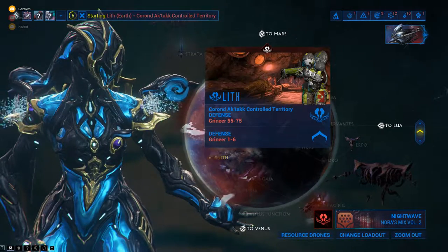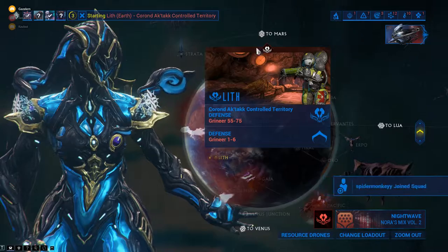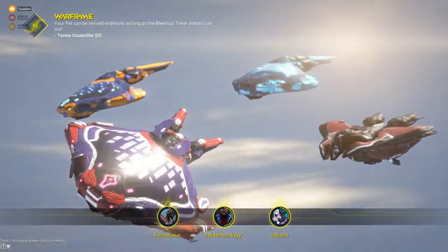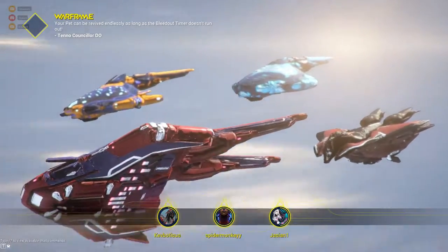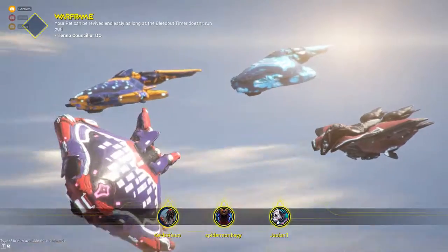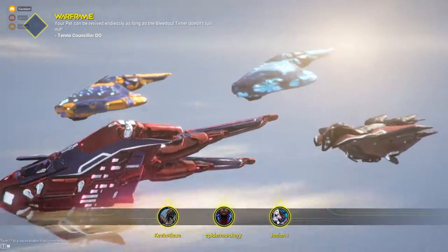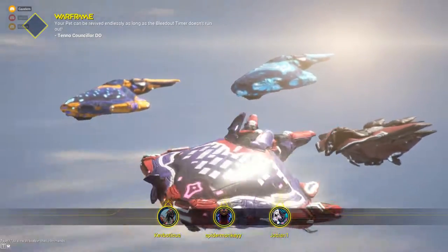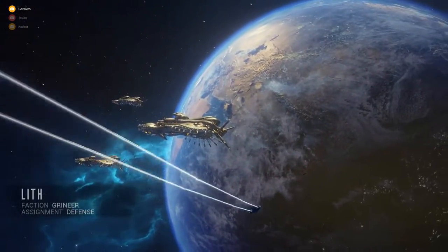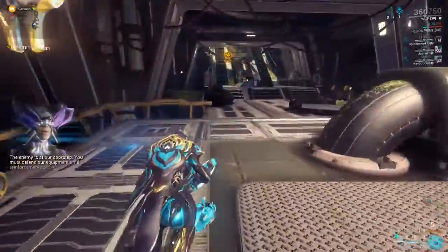That's true — you can always be in a squad with someone who does have a Lich doing one of these missions and that does help you. Sometimes you can cheese it where if you have friends doing Murmurs with you, you can go to their planets where your Lich isn't, but theirs is, and theirs will still spawn Murmurs — so you can still get Murmurs without the risk of failing the Parazon on your Lich.